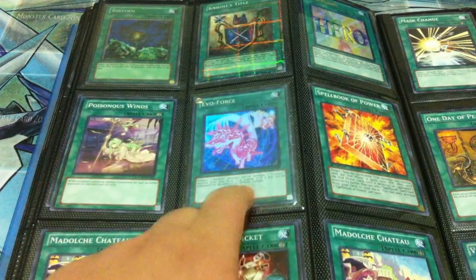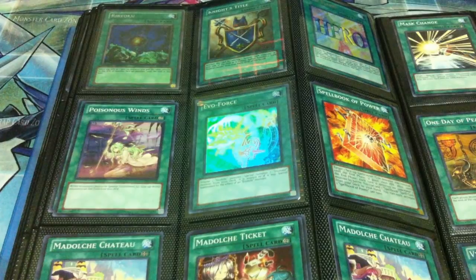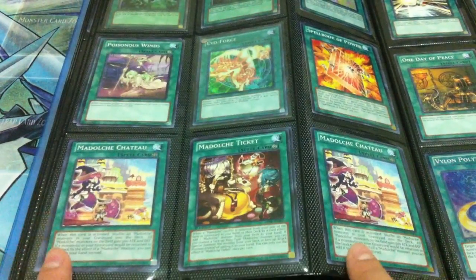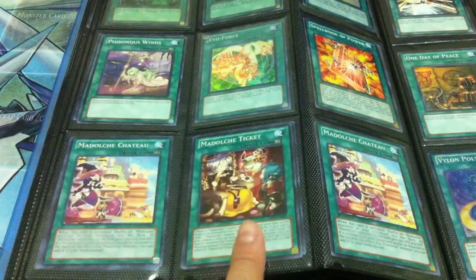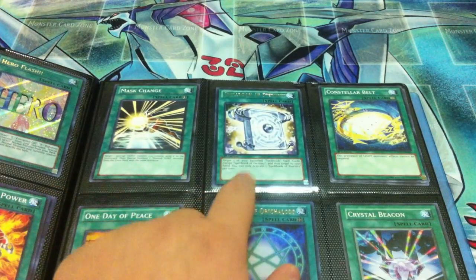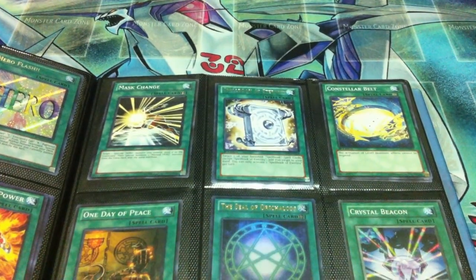One Evil Force — I'm not sure if I will trade this but just offer and I might. A playset of Powers, five Modulce Chateaus, a playset of Tickets — possibly more tickets. I also have one Mass Change common, two Spell Books of Eternity, and two Consular Belt.